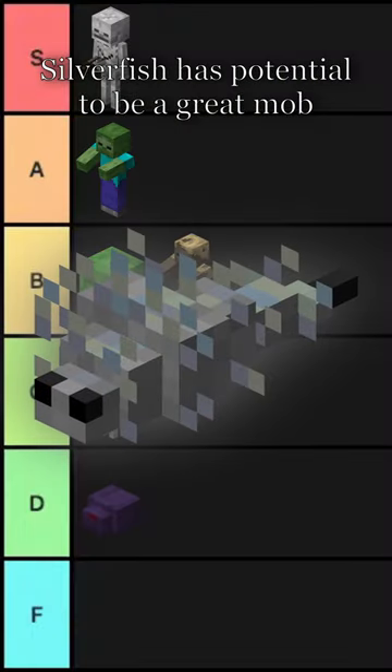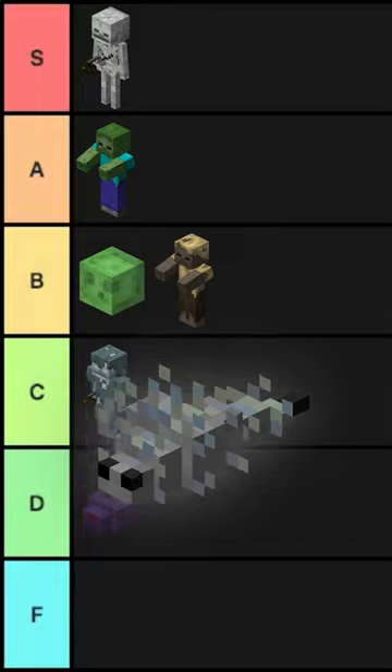Looks wise, they are a cool little bug, blending in well with the blocks they can hide away in and making me like them less, which is probably the purpose of this design. The Silverfish has potential to be a great mob, however being weak and hard to find leaves them less desirable, sadly leaving them in D tier.